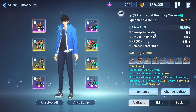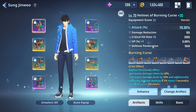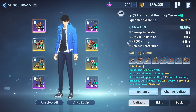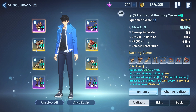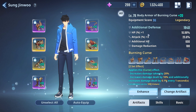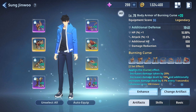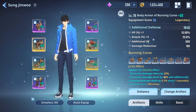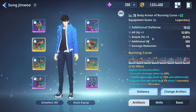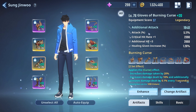Attack percent was always better for Sung Jin-woo than additional attack. However, if you could get a piece with attack percent and additional attack that would be great. I'm probably not going to change this piece for a while until we get a gold piece with attack percent and crit rate, because my crit rate comes from my artifacts — only two of them right now. For the back piece we have additional defense, HP, and attack percent. I have 23 attack percent on this one and it went to plus three.